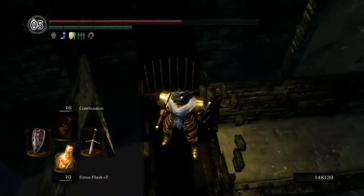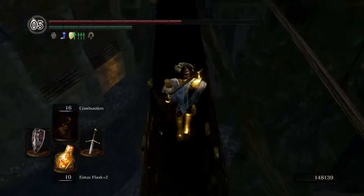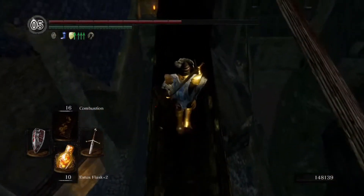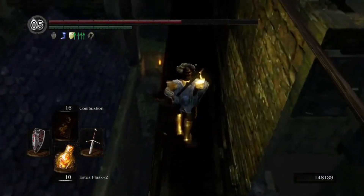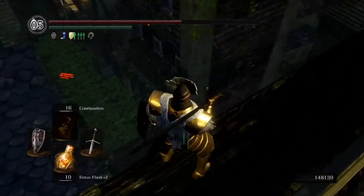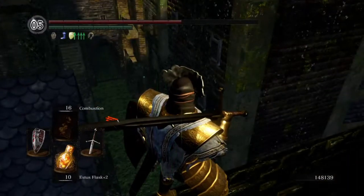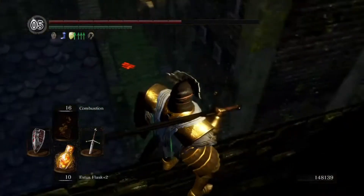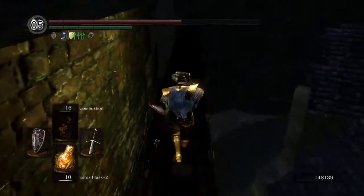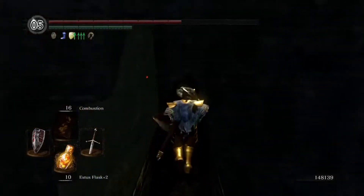And now you can cheese a few things, like the shortcut with this lady here, and you can also do a few other things like a boss. In that room is a boss — if you land far enough you can cheese that boss. Since we're in here, I'd like to try something.